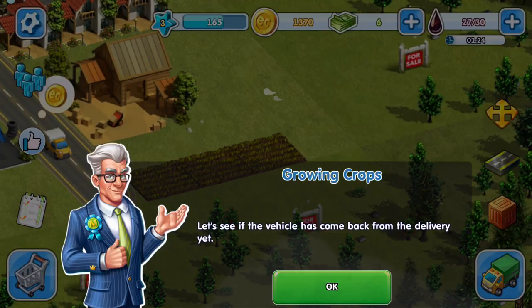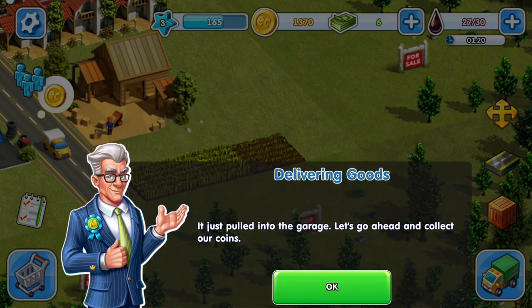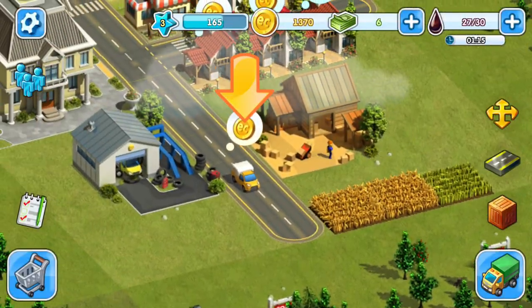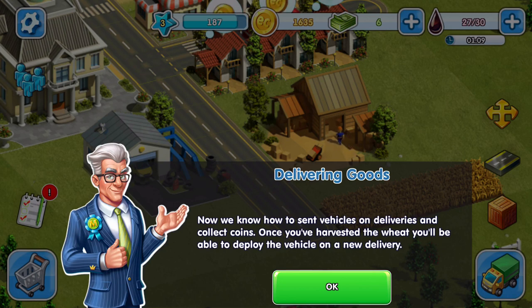The vehicle has come back from the delivery — let's collect our coins. There's the coin we get for the delivery. Now we know how to send vehicles on delivery and collect coins. Once you've harvested the wheat, you'll be able to deploy the vehicle on a new delivery. You'll get various quests to build buildings or deliver goods — complete them to earn extra rewards.